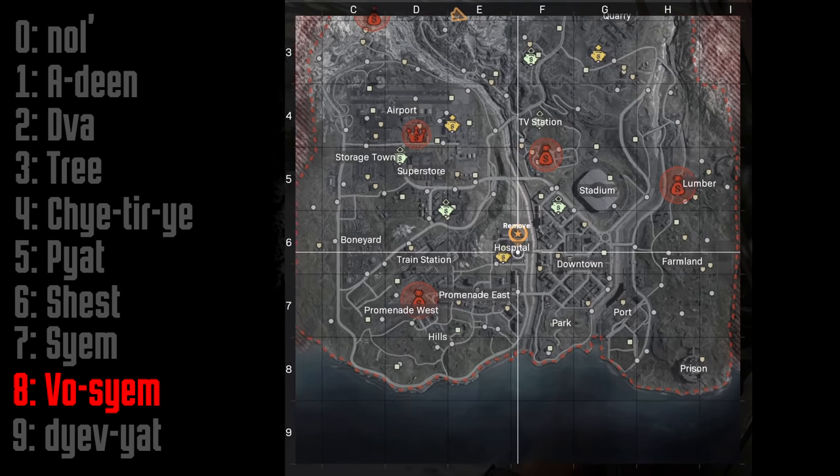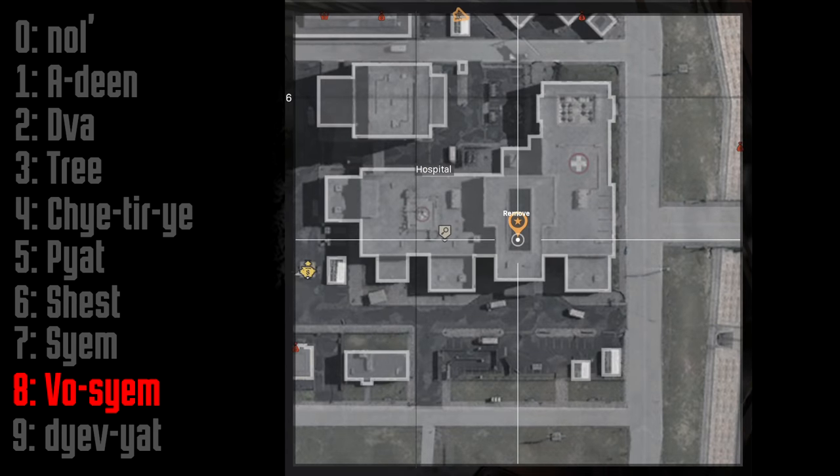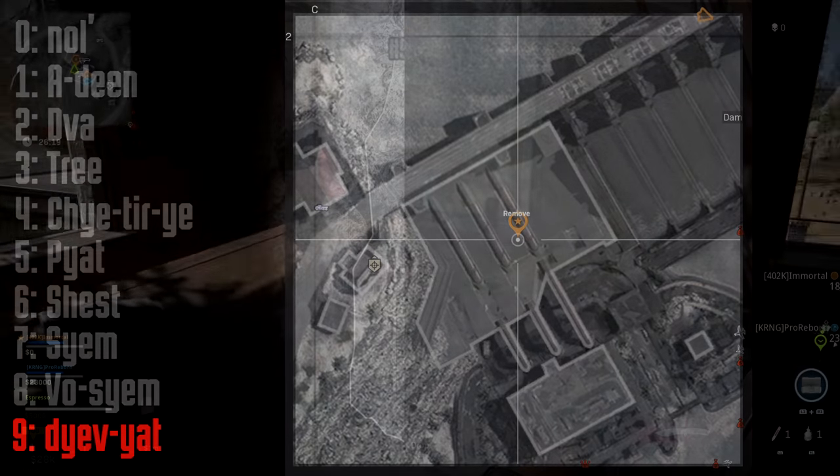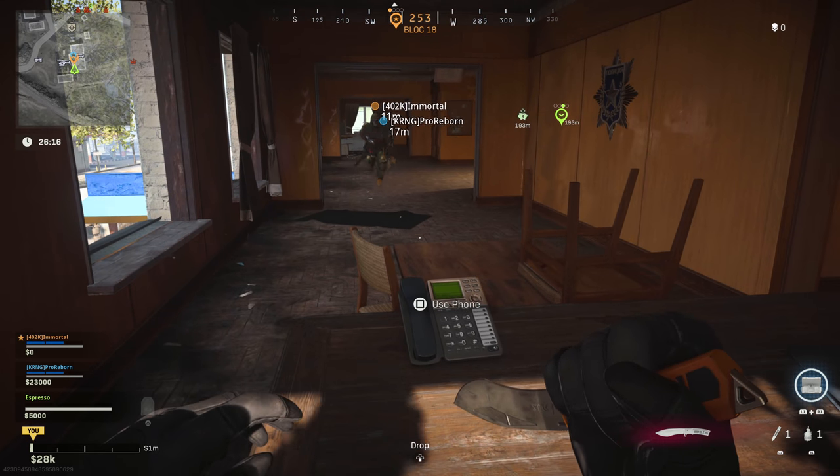Phone number eight can be found at the reception desk at the entrance of the Verdansk hospital. Phone number nine is in the upper area of the dam, right here. Activate the phones in order and you should hear morse code when you activate the third and final phone.